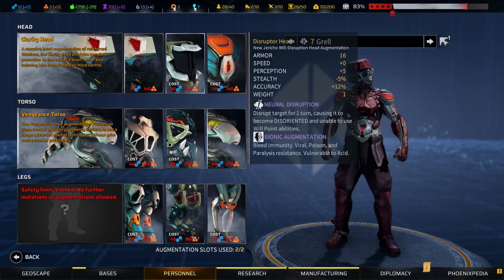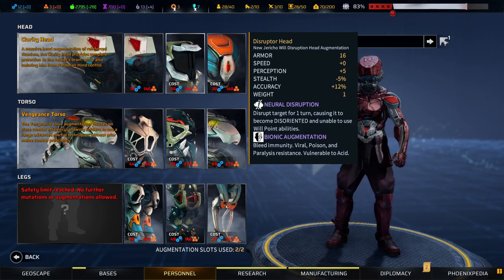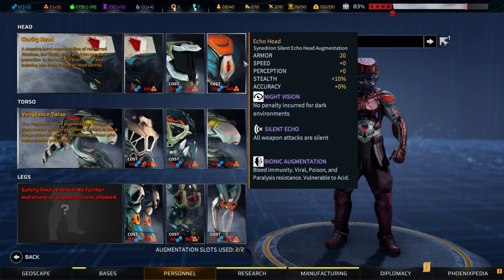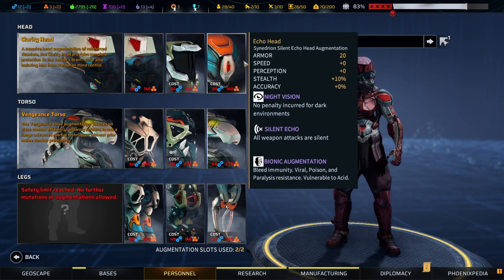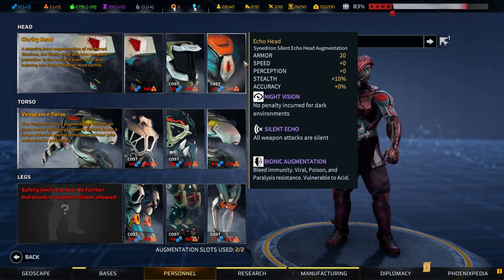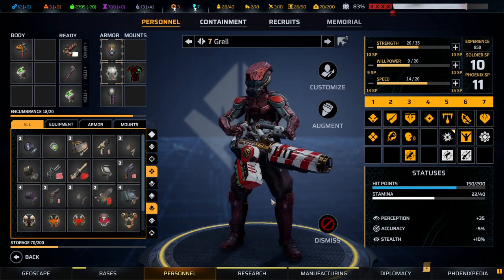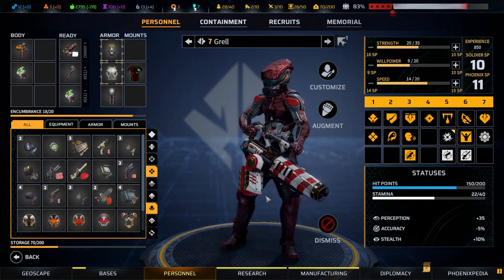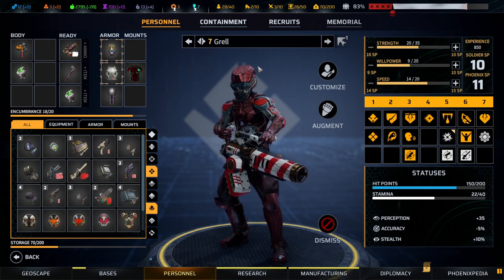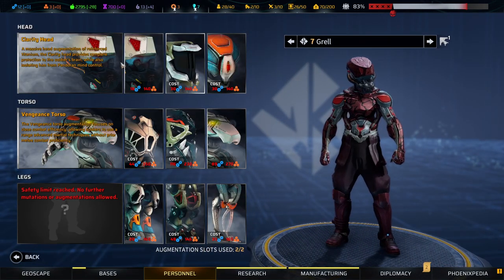Just out of curiosity, we took the immunity to mind control — let's reconsider. I still stand by the fact that the one giving mind control immunity is by far the best head. I can't see the other two being nearly as good. And since they compete with all the other body parts, the heads themselves are worse than the torso and legs — so that's a suboptimal design. It's not how it should be; you should be able to get all three.